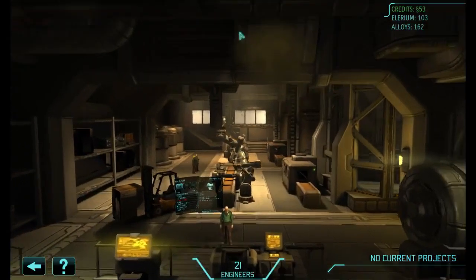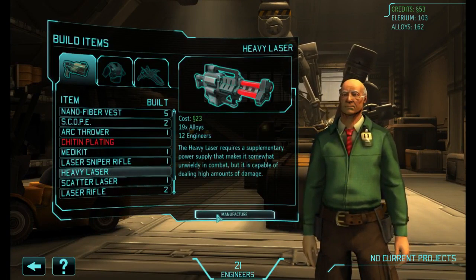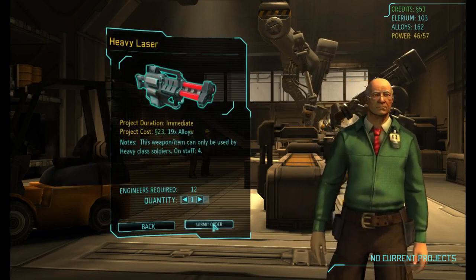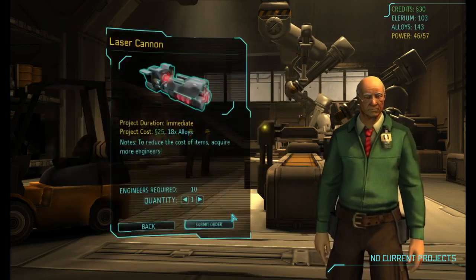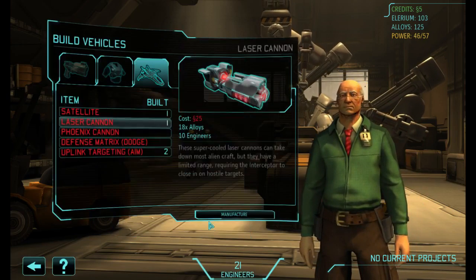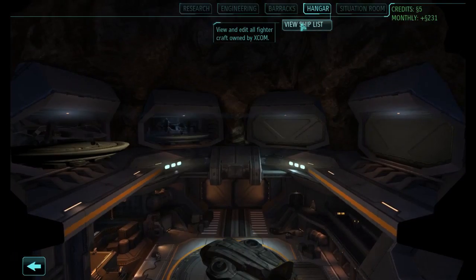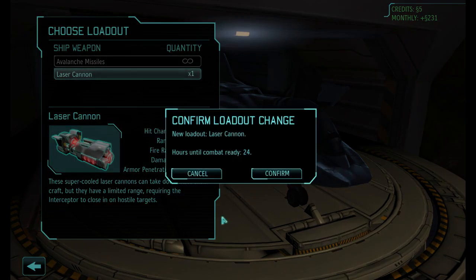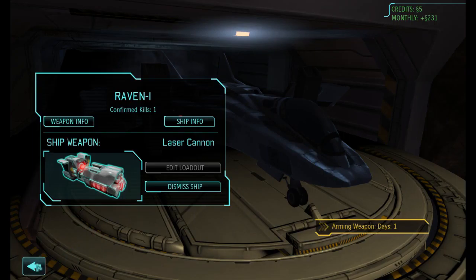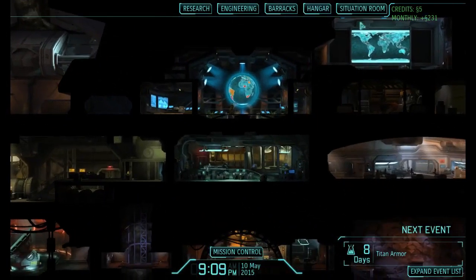In the immediate short term, what I would like is a heavy laser. I would also like to buy a laser cannon for one of our fighter craft. We'll go to the hangar, the ship list, and we will equip Raven 1 with our new laser cannon. It'll take a day or so to equip, but I think that should give us a shiny amount of stuff.